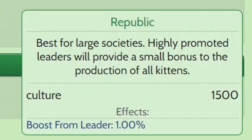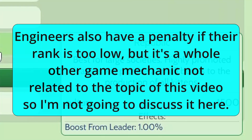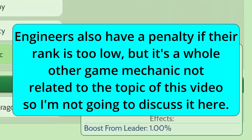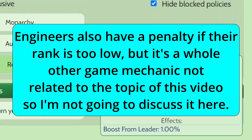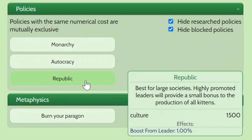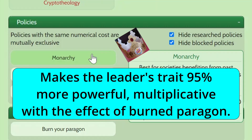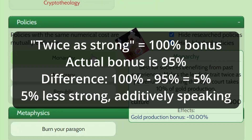Republic makes all other kittens better at their job based on the leader's rank. So normally only the leader has a bonus for having a high rank, but the policy Republic takes 1% of the leader's bonus and applies that to all kittens. Monarchy — this policy lies, don't get fooled. It says that the leader's trait is twice as powerful, but that's not true. The bonus is only 95%, which is still pretty big, but it's 5% less than they claim. Don't be fooled.